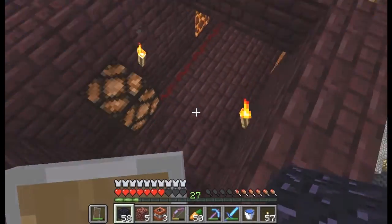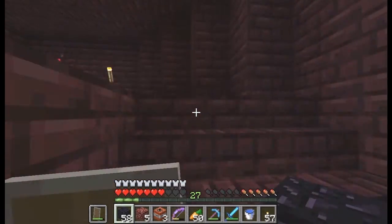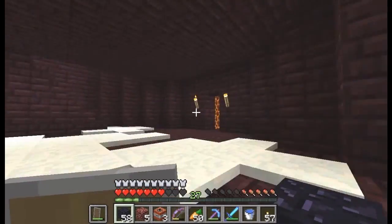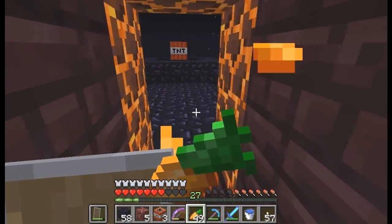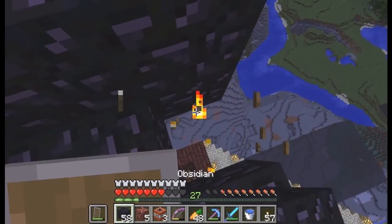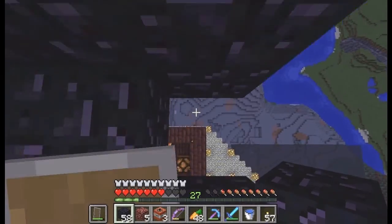So, the T and D block in the middle represents the Ender Crystals. The round part represents the Obsidian Tower.